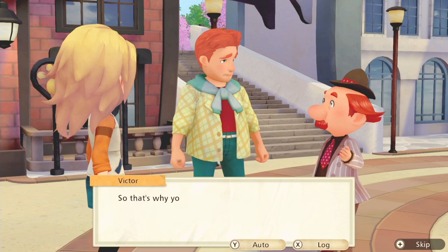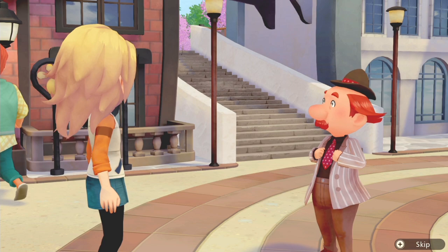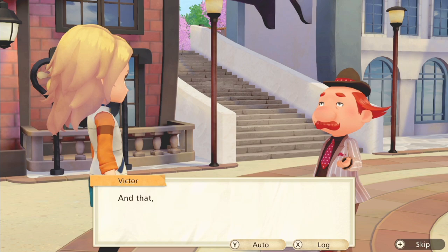First up, you need to progress enough into the game that the mayor talks to you in a cutscene about sprucing up the town. You'll get an initial request that you can fulfill at the quest board located in Town Hall. Once you fulfill one of the requests for the mayor — you don't have to do all of them, just one — you'll then get a cutscene the next day chatting about it.